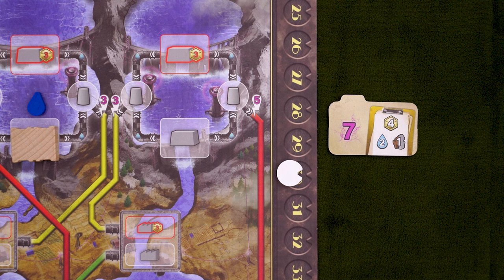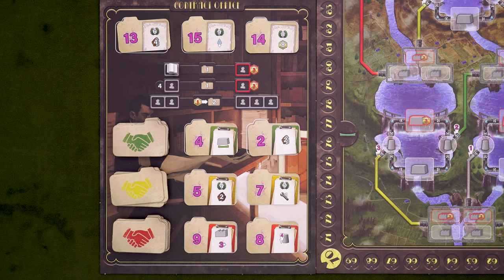While the automa players act the same as human players in most respects, there are a few key differences. First off, they don't believe in money. Instead, they barter in points. So whenever they would gain or spend credits, they'll move their point tracker forward or back respectively, and they can go into the negatives. Second, they never take contract tiles — doesn't mean they can't fulfill them, but they complete contracts while they're still in the market.